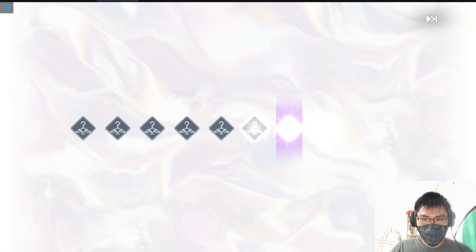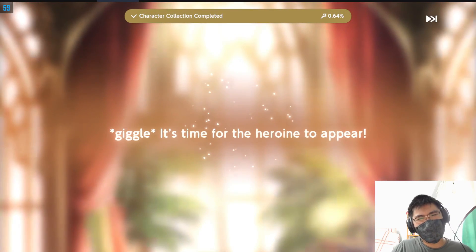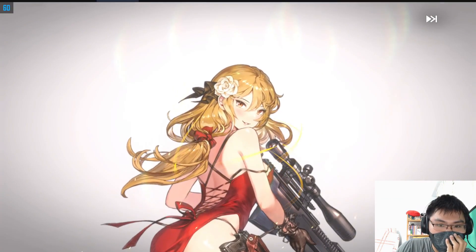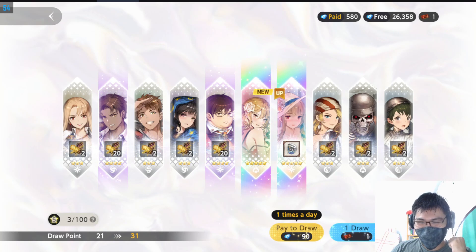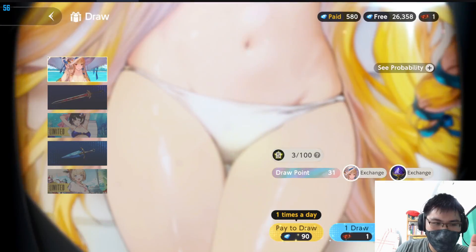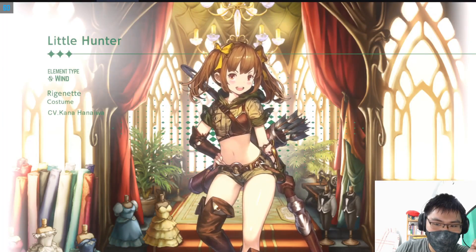Can we get two more copies with the free ticket summons? Let's continue - nope, skip, skip. Oh wait, what? A new character - Code Name S. Elise! Oh my god, so nice! Another double, oh this is so good. I think I only need one more copy now, so I kind of don't need to do ten at a time. I'll just do single draws until I get her. Actually, it'll be damn slow, so I'm just going to do ten pulls.